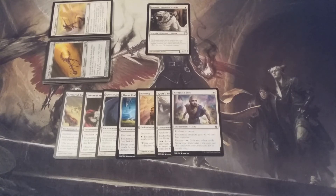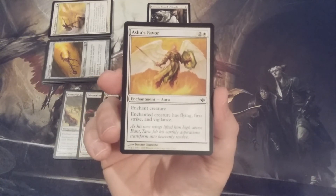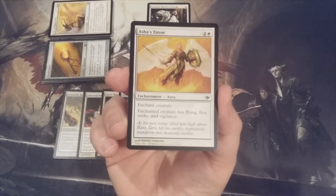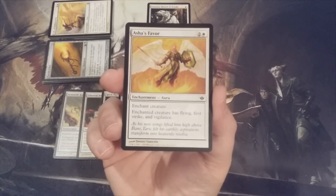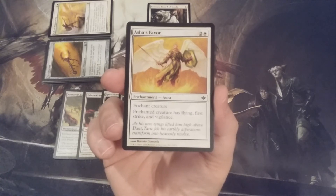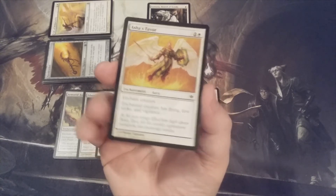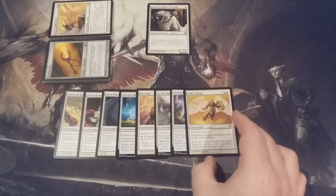Aura number eight: Asha's Favor, two and a white. Enchanted creature has flying, first strike, and vigilance. We can park on the battlefield, attack through the air, stay untapped with vigilance, and wait as a blocker with first strike. Asha's Favor brings both the offense and the defense, and is an awesome inclusion into this deck.